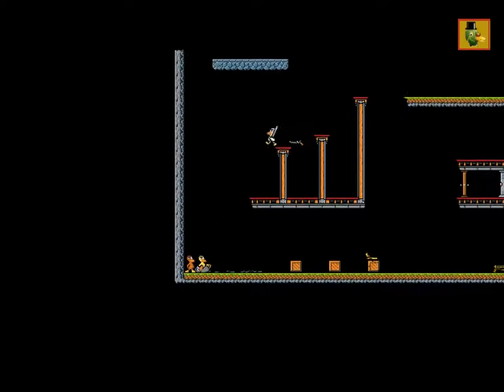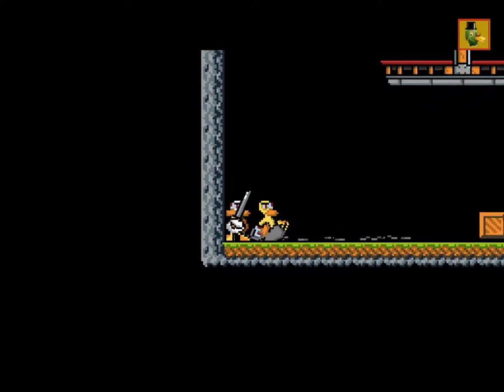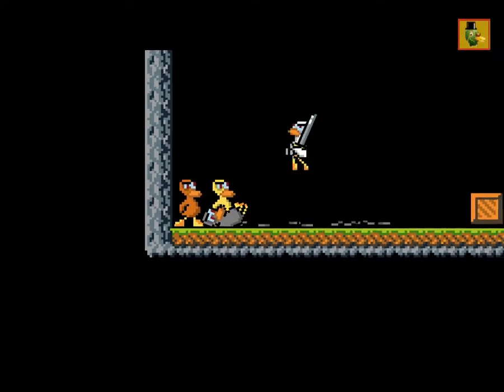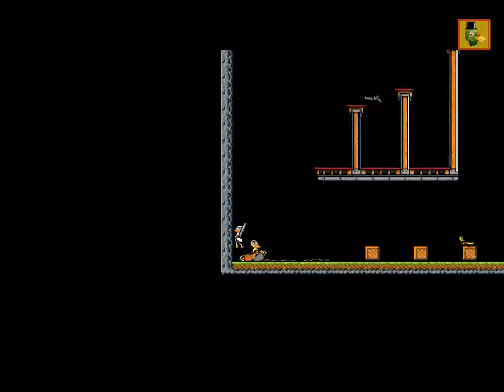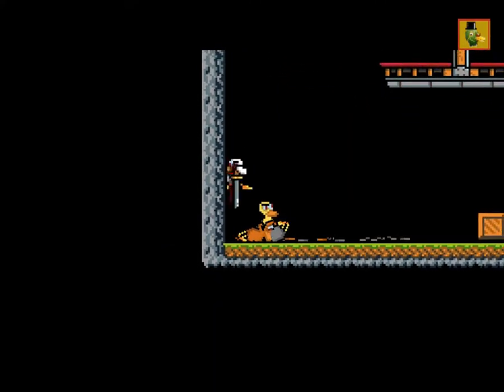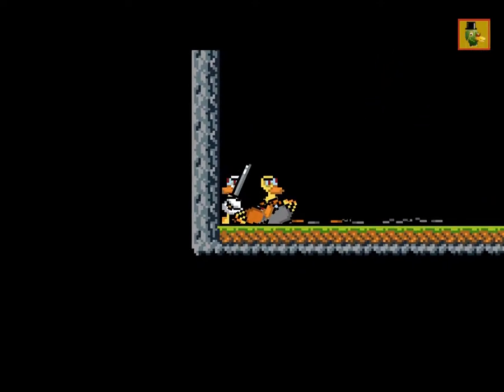Sword climbing is very helpful. There are two different ways. There's pogo-stick jab — I'll show you here. You have to pogo, and as soon as you pogo you start jabbing, and you spam jab. That can take you up the wall very fast.